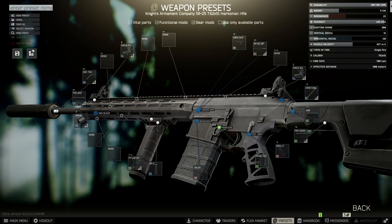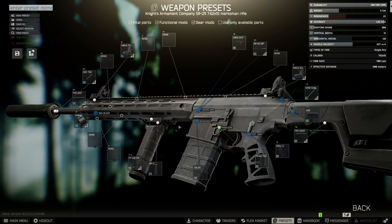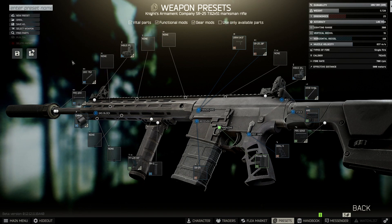Hello and welcome to the video. On the screen today we have the best SR-25 build for recoil in the game, which is 51 recoil. So if you want to build this exact weapon, you just want to fill it in just like it is here by going to the preset section with an SR-25 and putting every single weapon part in the boxes I have them here.